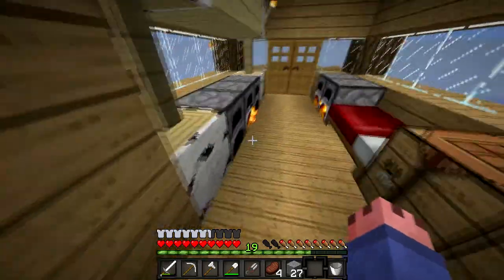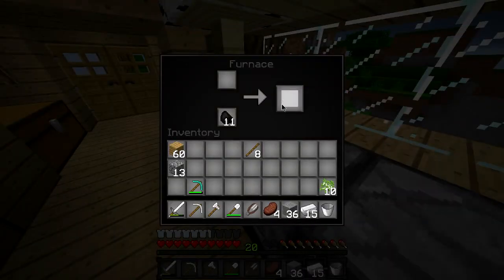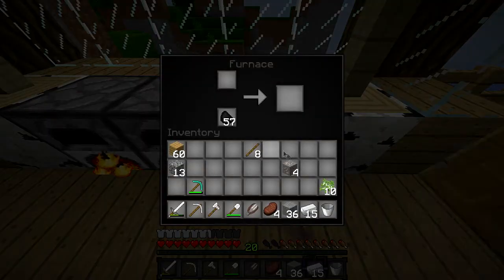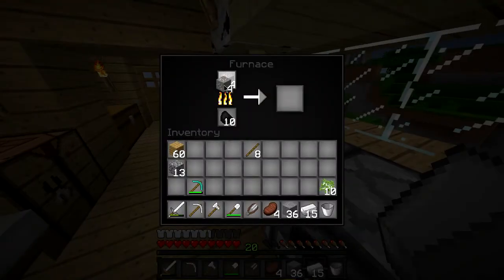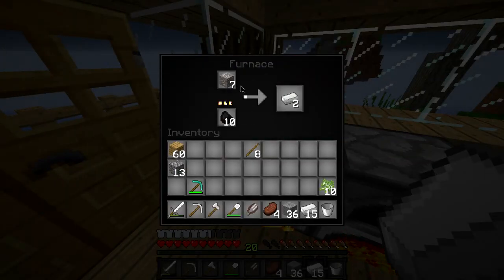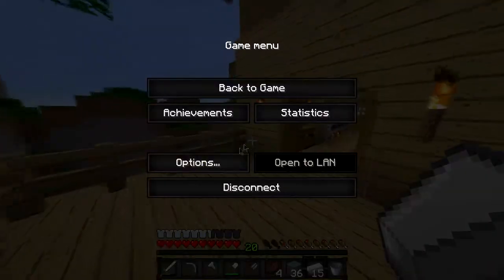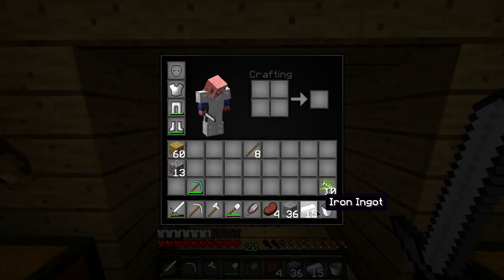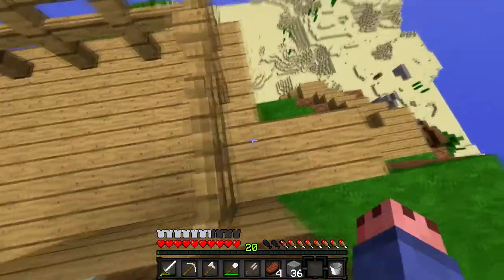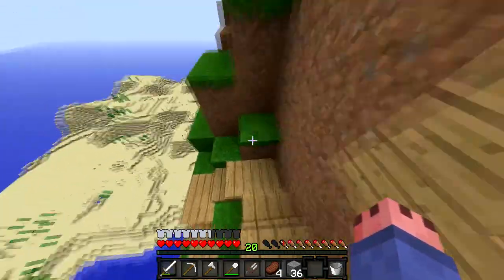Taylor suggests using CUDA shaders for the series but Henry isn't keen. Henry thinks they should use a default texture pack — back-to-basics Minecraft survival — rather than anything too fancy. Henry might use CUDA for their other series, Henry Builds. Henry puts it to the viewers: comment below if you want to see shaders next episode.